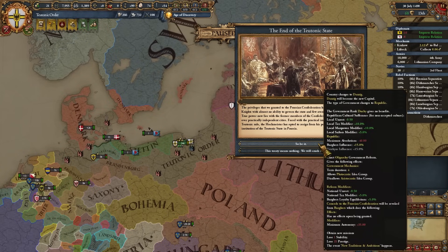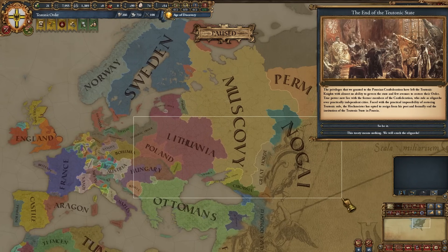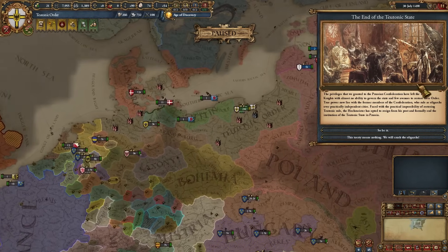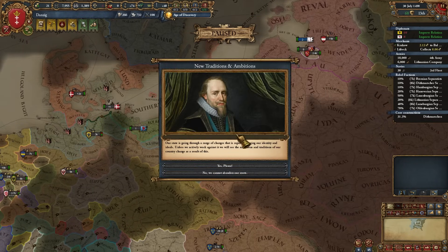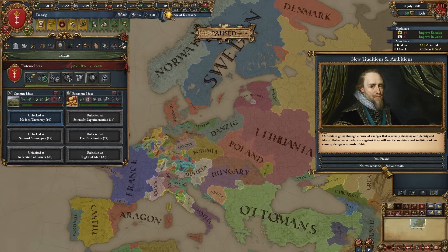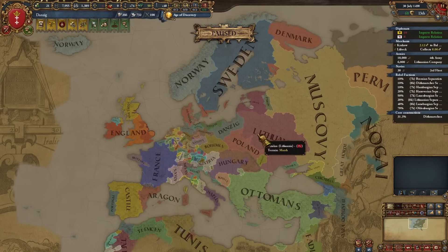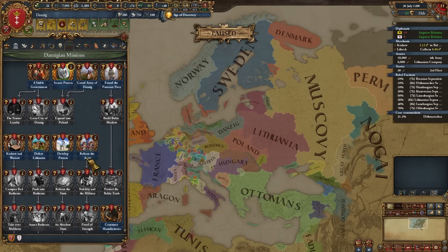You can become Danzig - this is literally the only way to play as Danzig without it being a releasable nation. It's so powerful that you keep everything you conquered beforehand as Danzig, meaning you could go for the crusader path, conquer all of the steppes, get this event, and change to a Danzig republic. Choosing it, I lose one stability - not that bad. I won't take the Danzig ideas since the Teutonic ones are better. This is now completely Danzig, and I still have my Livonian march and the same Prussian mission tree.